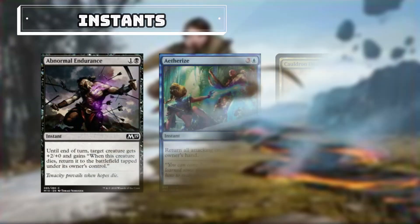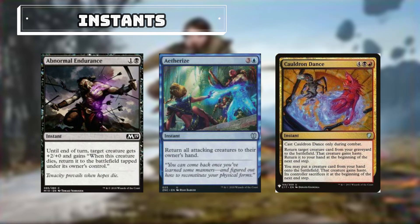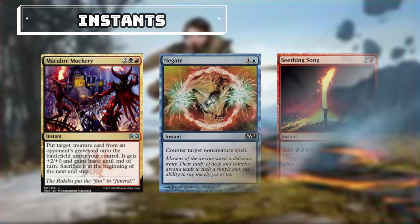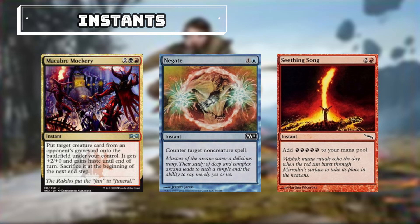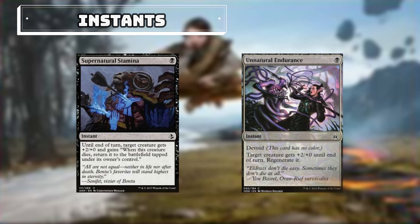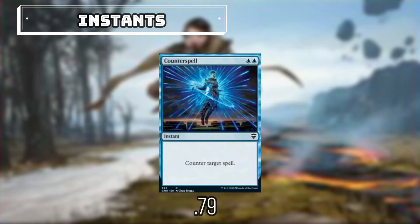For our instants: Abnormal Endurance — whenever the target creature dies we will get it back to the battlefield. Aetherize — we can return all attacking creatures to their owners' hands. Cauldron Dance can only be cast during combat; we can return target creature from our graveyard to the battlefield and put a creature from our hand onto the battlefield. Dark Ritual — for 1 black mana we can add 3 black mana. Deliberate — we can scry 2 and then draw a card. Dispel — we can counter target instant spell. Macabre Mockery — we can get target creature from an opponent's graveyard onto the battlefield under our control. Negate — we can counter target non-creature spell. Seething Song — for 2 and a red we can add 5 red mana to our mana pool. Supernatural Stamina — whenever the creature dies we will get it back to the battlefield tapped under its owner's control. Unnatural Endurance — target creature gets +2/+0 until end of turn and we can regenerate it. And for 2 blue, we can cast Counterspell to counter target spell.